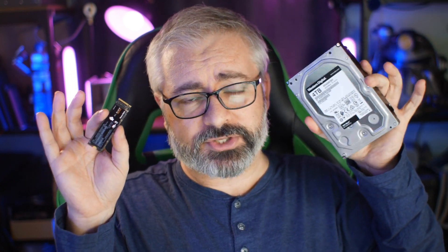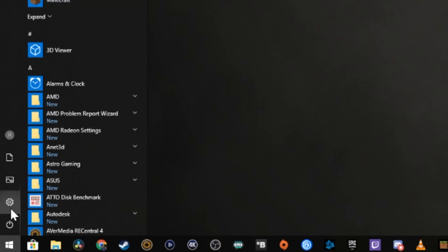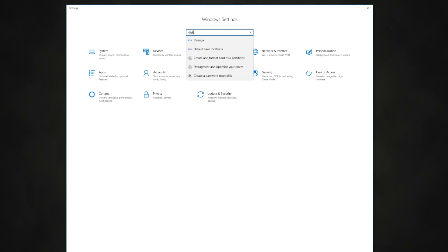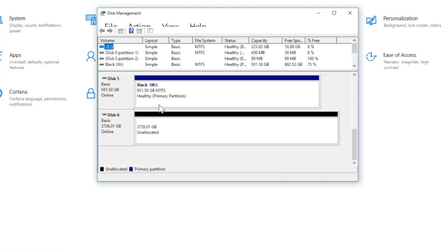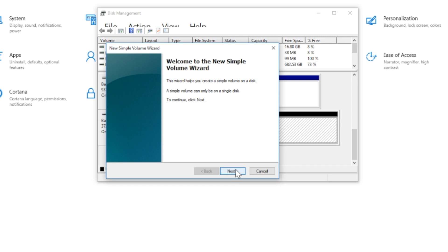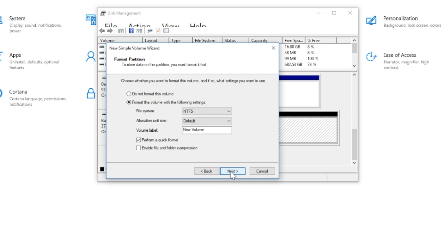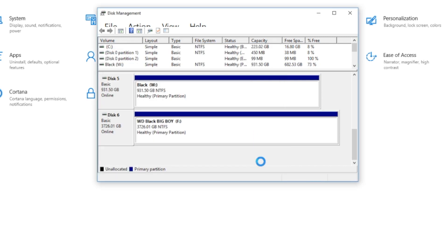Now what's left is to make sure your computer knows where these drives are and how to use them. In Windows, load up your control panel by clicking the cog icon in the start menu. Type 'disk' into the search bar to quickly drill down to the option we're looking for, and click on 'Create and format hard disk partitions.' Your newly installed disk will be sitting there indicated as unallocated. Right-click on it, select 'Create new simple volume,' click next on the setup screen, and you can go ahead and accept all the default values. You can assign a custom drive letter and give it a friendly name. Give it a moment and that's it — job done, drive ready to use.